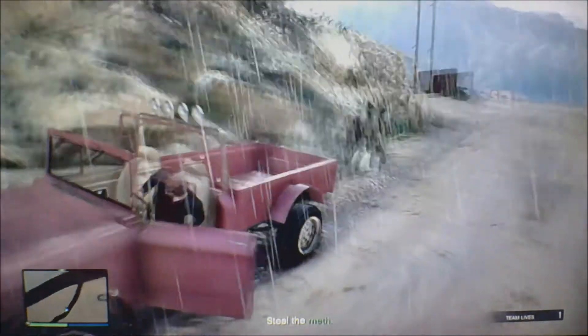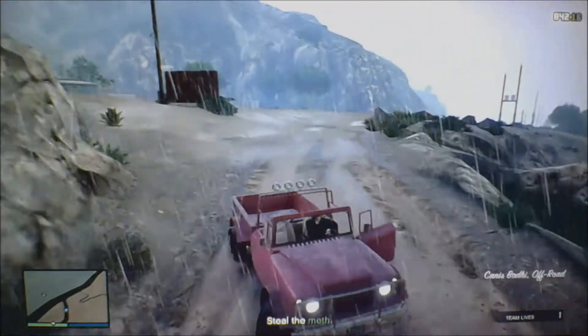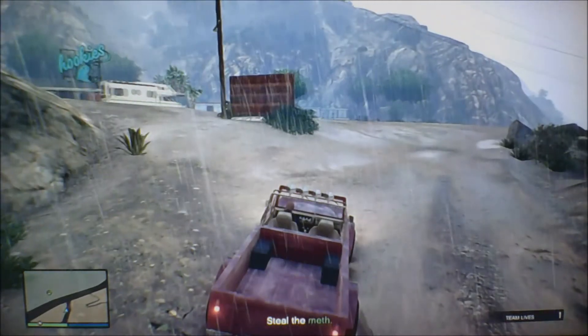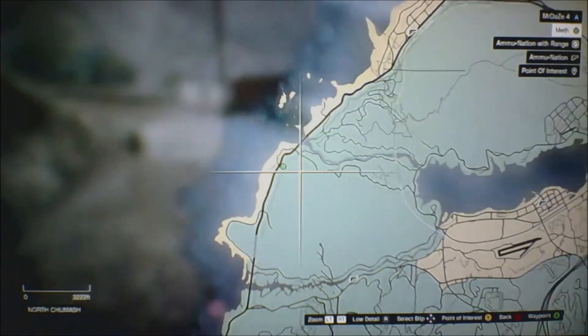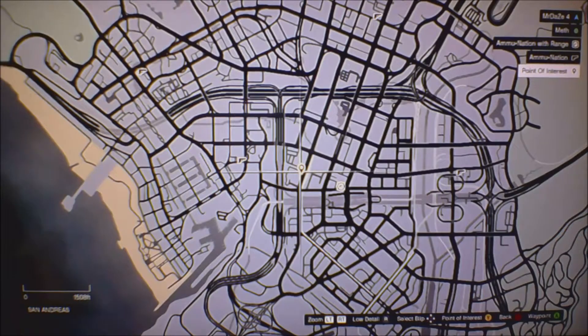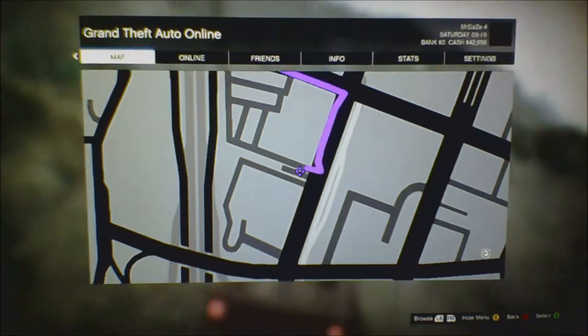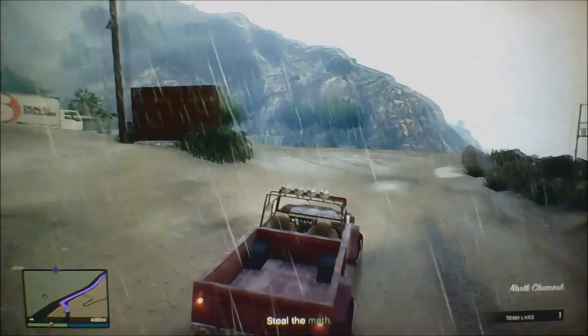All you need to do is, instead of going to the left, you want to go where your house is. I didn't mark it before, so mark your house as a little point of interest — that's what I did last time. And make sure you have a slot in your garage. If you don't have a slot in your garage, just get rid of one of your cars. Or even if you have an old garage, you can do the exact same thing.